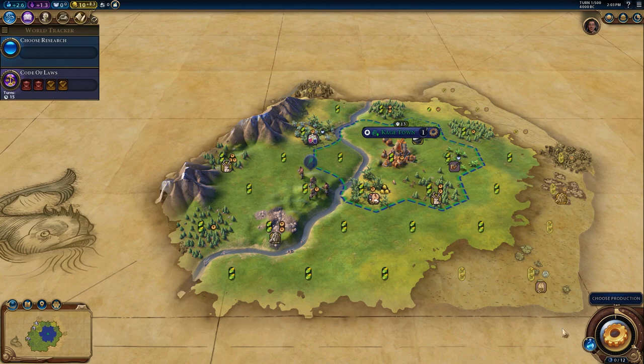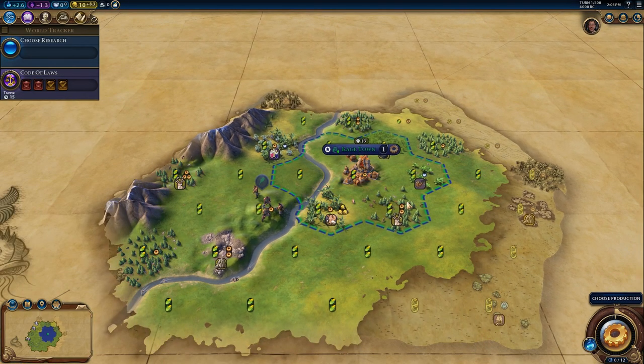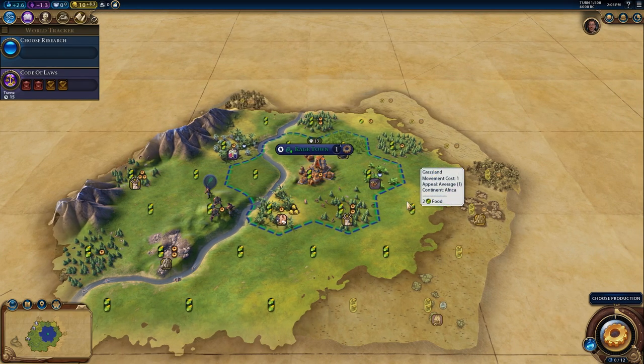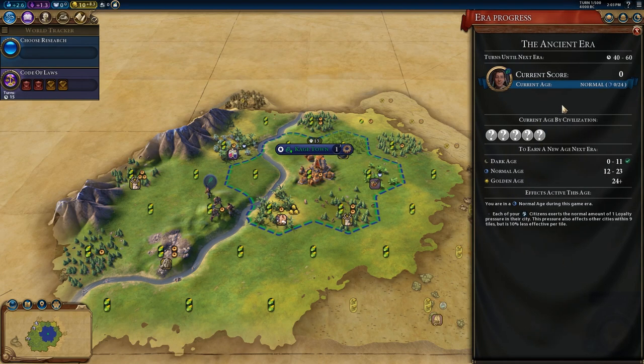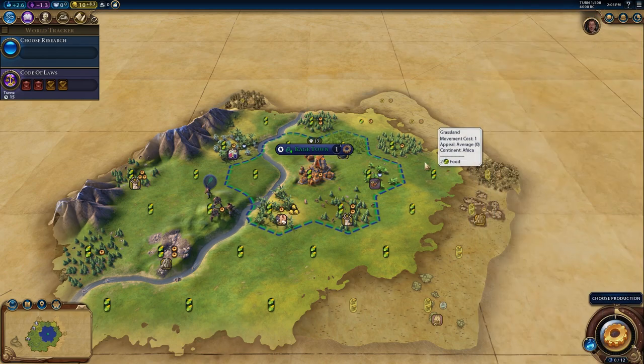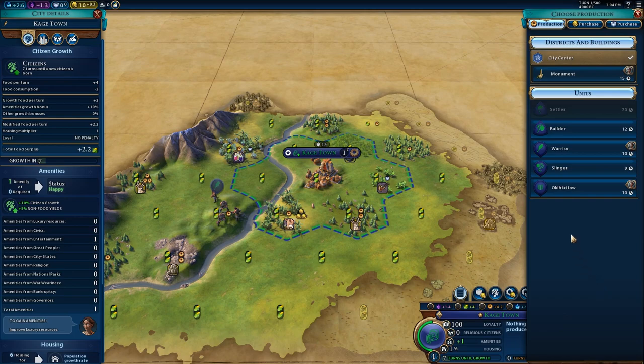I'm completely ignorant of this new DLC but I do know two of the systems. There is loyalty, which we won't have to worry about for a little while, but there's also era score. As best I can tell, the world moves forward in eras — if you get behind, you'll be considered in a dark age; if you keep up, you'll be a normal age; and if you're ahead, you'll be a golden age. This is how long it'll be before we move ahead in an era: 40 to 60 turns. There are all different kinds of things you can do for era score — taking out barbarians is some of it — but honestly I wouldn't worry too much about it, I kind of just play the game.